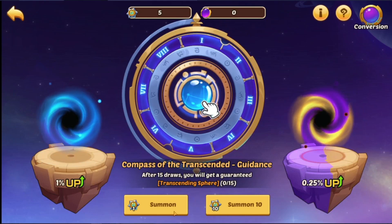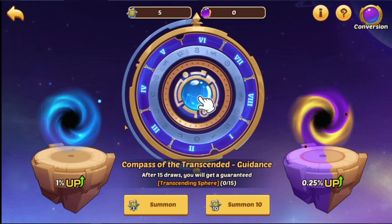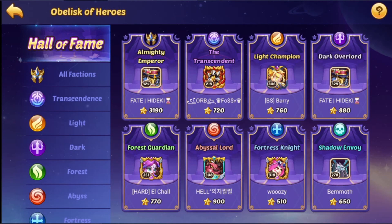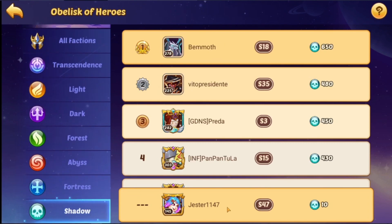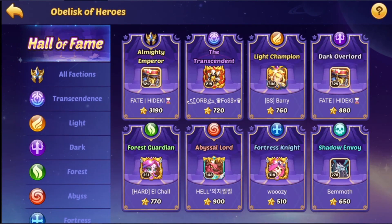You need a total of 15 spheres and you're guaranteed — we have five. We'll have to come back and check that out. Obelisk of Heroes — is this like battles? I'm not even ranked. I have 10 points. Hall of Fame. Let's see the rankings: E5 is 50 points, E4 is less.